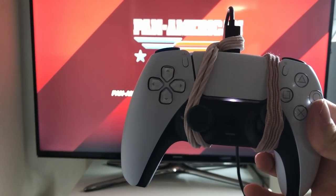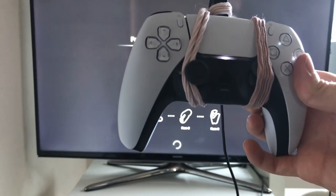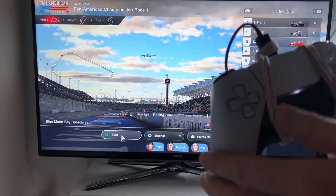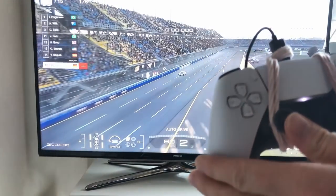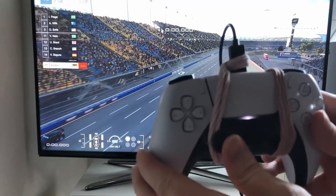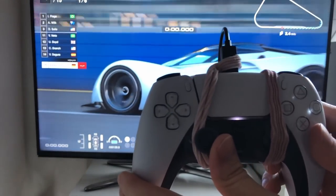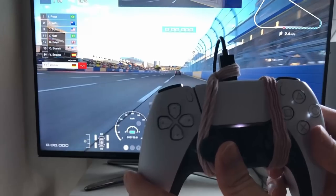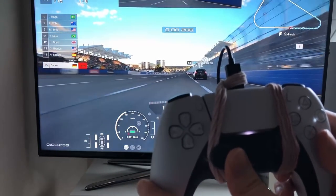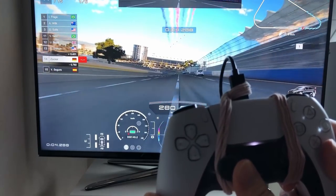We have to lock our throttle and also give some slight steering input to the right, so I'd recommend using the analog buttons. Switch your controller settings to throttle on the right analog stick and steering on the left one. It also works with L2 and R2 triggers, but it's more difficult to keep them in the same position the whole time.